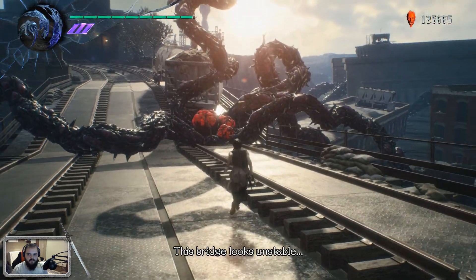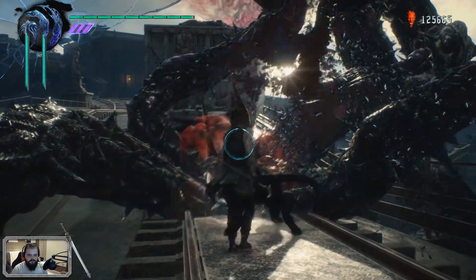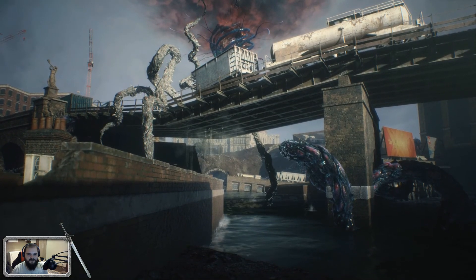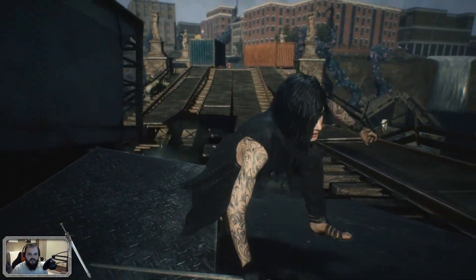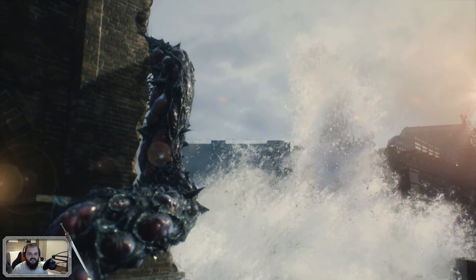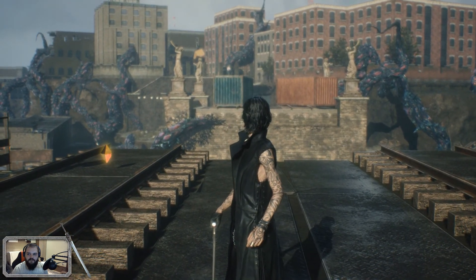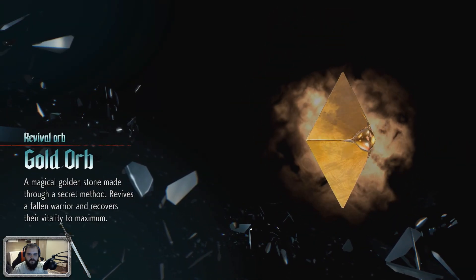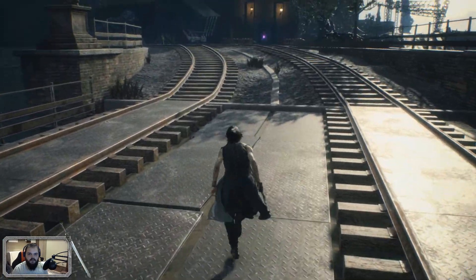Let's blow that up. This bridge looks unstable — it's probably gonna fall. Let's move from in front of the train. V, use that fancy cane of yours to run. Oh, we're safe. And another revival orb. Do we see Nero? Nah, he's out.